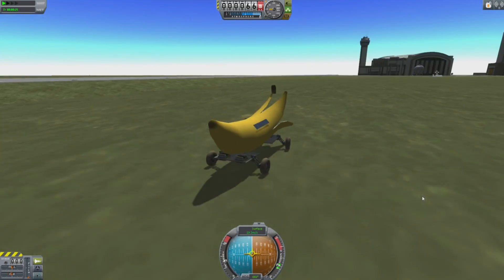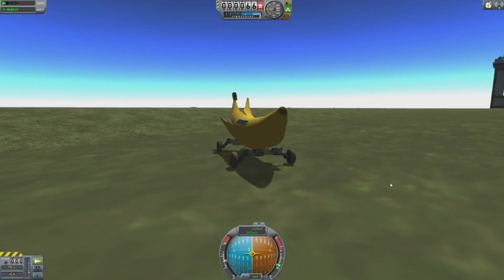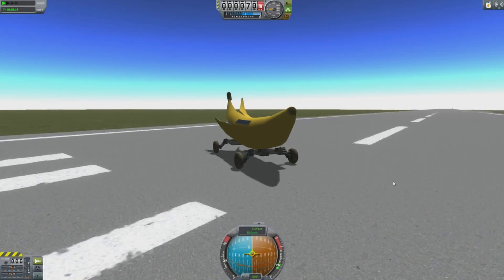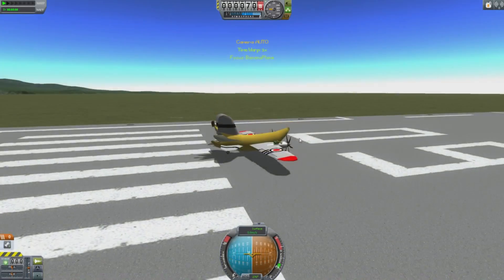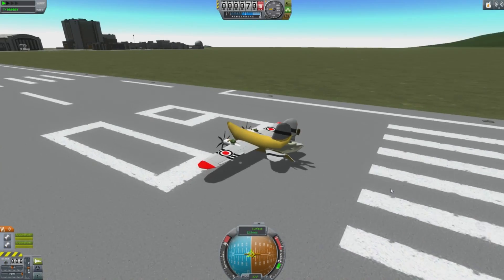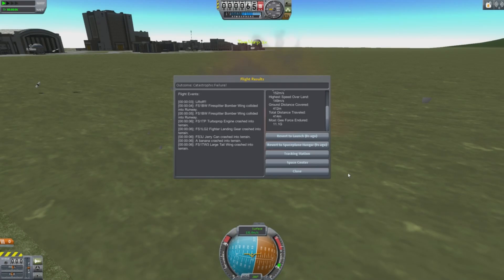The steering and everything is as you would expect, even though the horizon is all messed up. We'll bring it around. Maybe we can do a little bit of a jump here — let's see the first jumping banana. And look at that, it got a whole couple of feet, maybe. We got some clearance there. We have definitely got a rallying banana. But if you really want a banana to fly, well, you've got to make a banana plane!